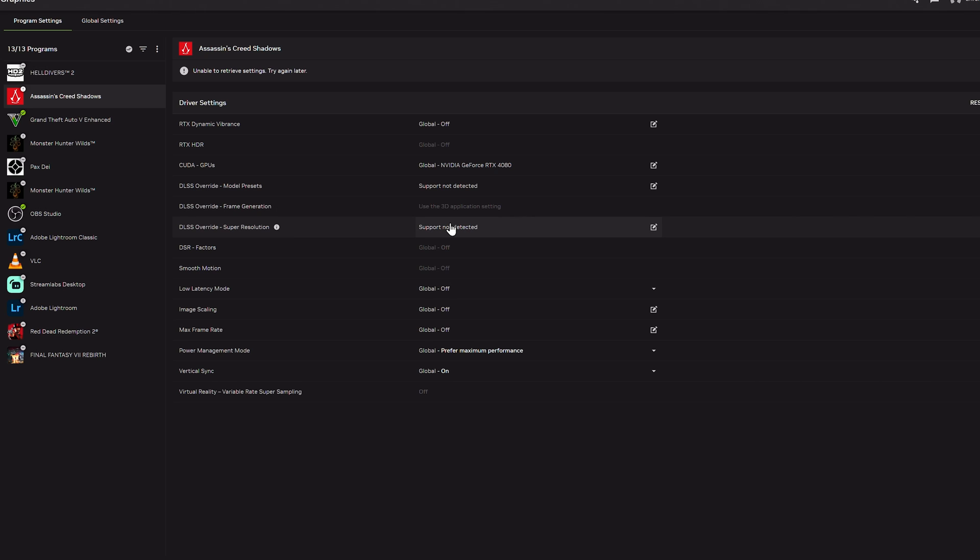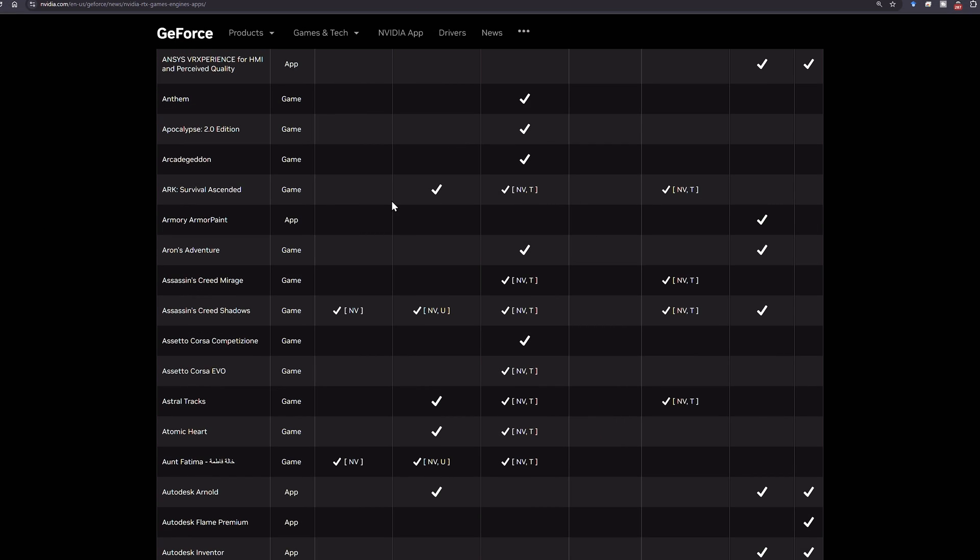If you're getting this 'support not detected' error, there are a few things you can try. Usually it's just reinstalling, or sometimes just closing out the Nvidia app itself. But we're going to go ahead and look at the app override real quick and see what is actually supported here.